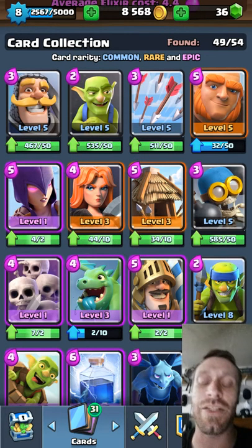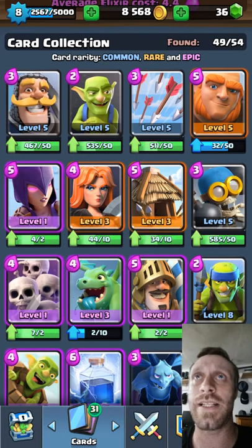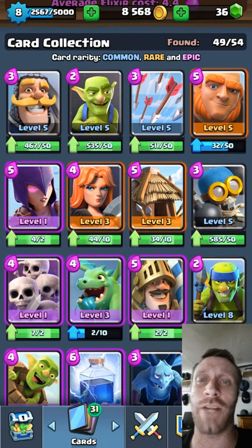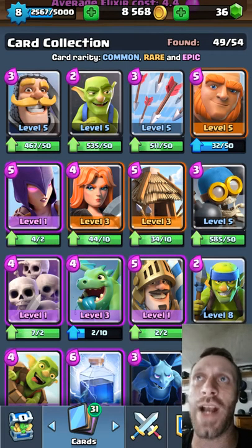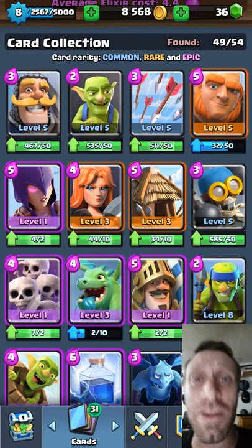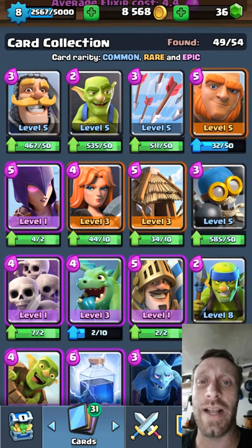The Giant is a great card. Things that he can distract — the Prince, which I do see every once in a while. You wait till he does his charge, you put the Giant right in front of your Crown Tower so he absorbs the charge. Your Crown Tower will actually take the Prince out while your Giant distracts him — that will shut him down.